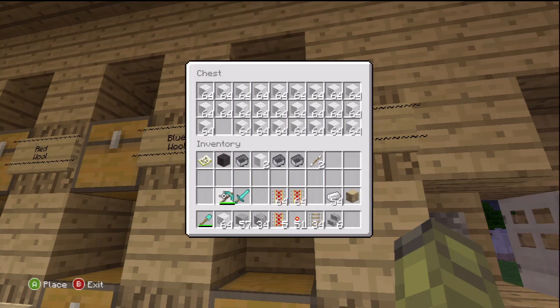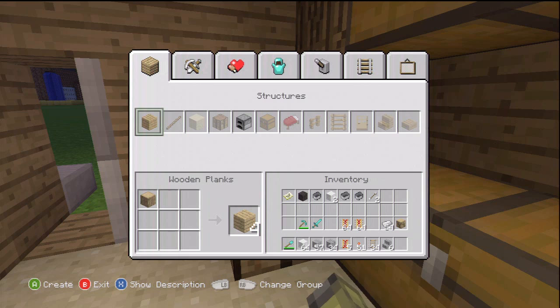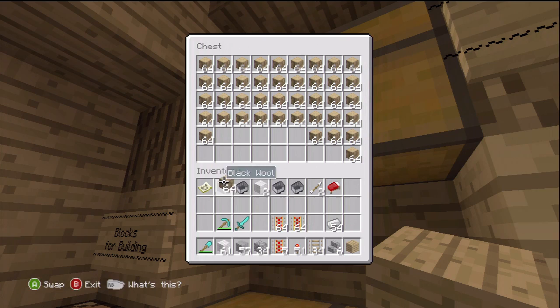Animals no longer despawn, which makes it possible to capture them. Shears can now collect tall grass and the new vine. New improved lighting — day-night cycles no longer require chunk updates and is a smooth transition. The lighting on a block is given a tint based on the most prominent source of light.